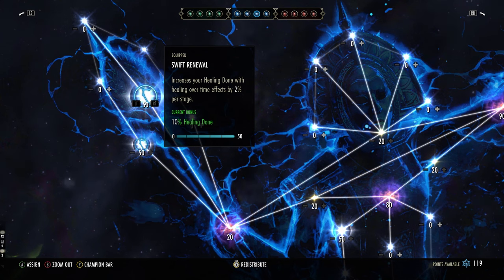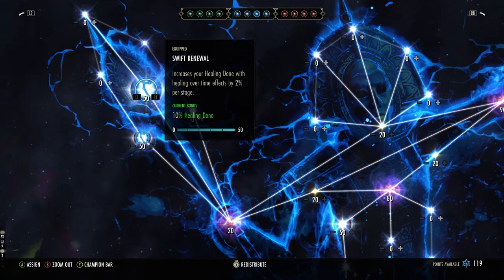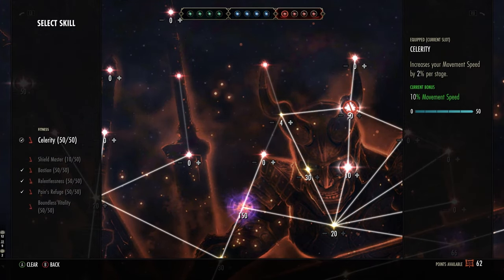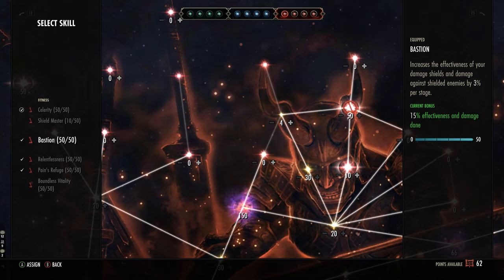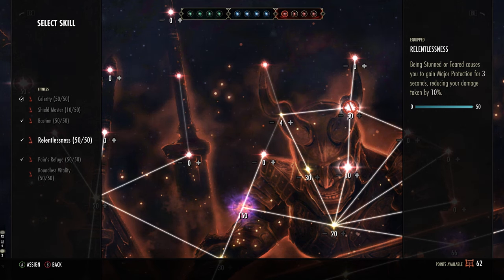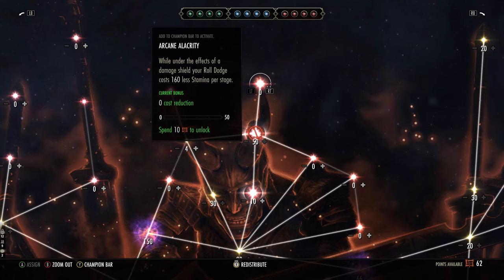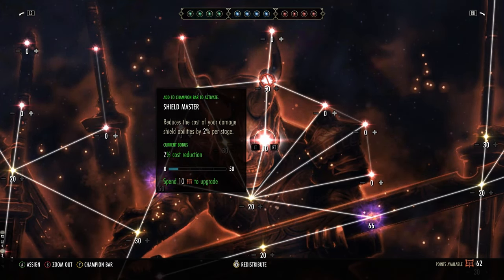We're running to be as survivable as we can with an increase to heals — healing is very important. For the red tree, run whatever you can. We're running Celerity for more movement speed, Bastion to increase damage shield strength and damage done against shields, Relentless which gives Major Protection for three seconds after being CC'd reducing damage taken by 10%, and Pain's Refuge which reduces damage taken by 2% for every two negative effects active, up to a maximum of 20% damage reduction. You can also grab the node that reduces the cost of damage shield abilities by 2% — highly recommend that if you struggle with magicka sustain and want more shields.